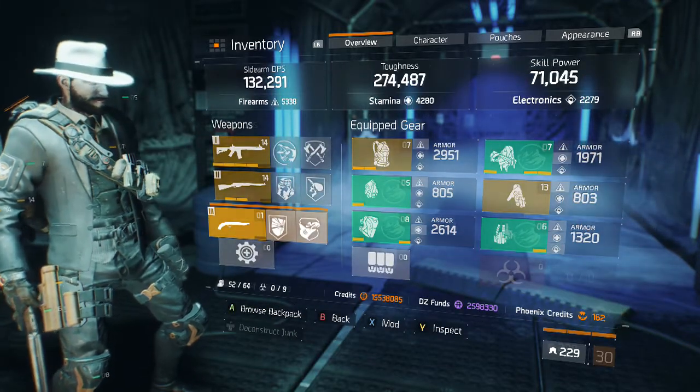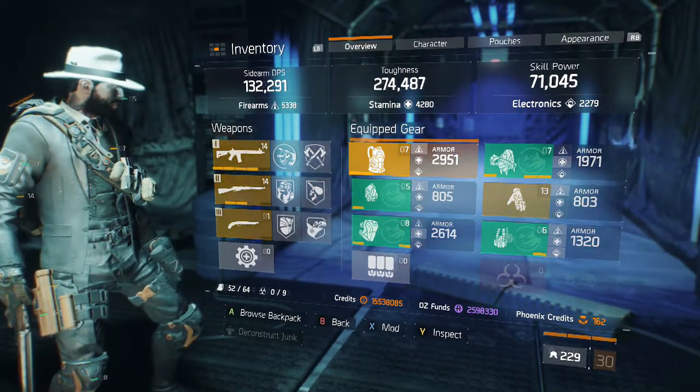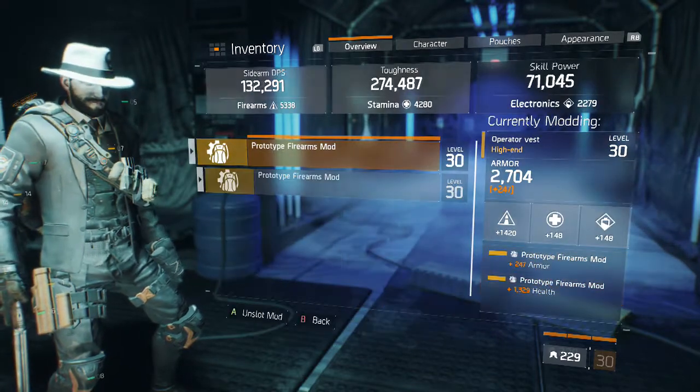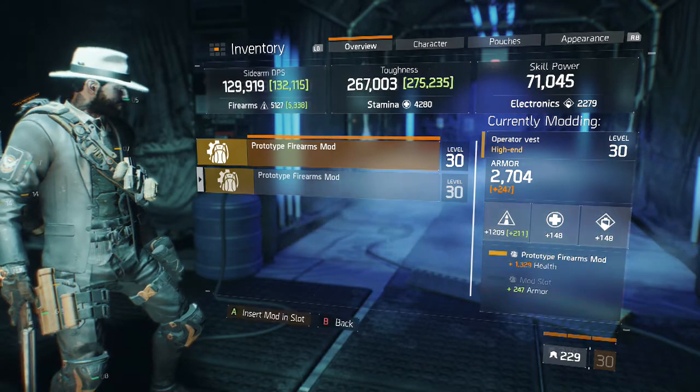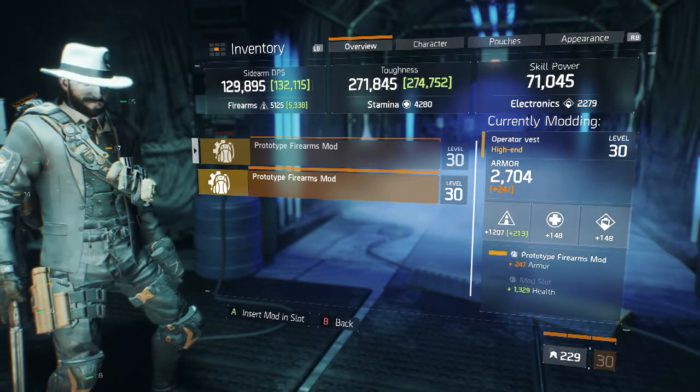For the actual gear, my chest piece is 2951 armor with the mods I have on it. I have a 247 armor mod geared towards firearms and toughness, and I have a health mod which is also geared towards firearms and toughness.